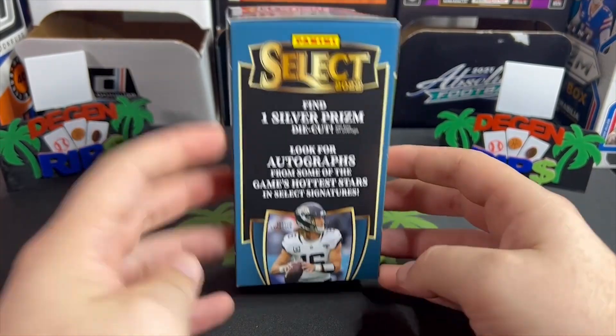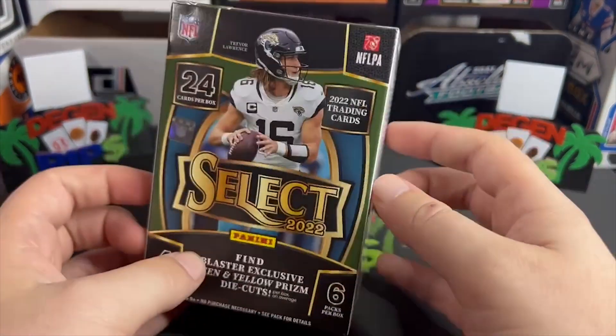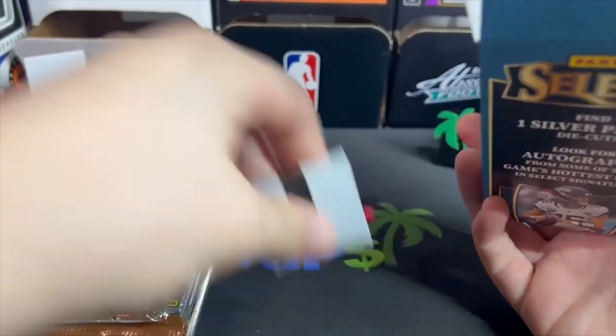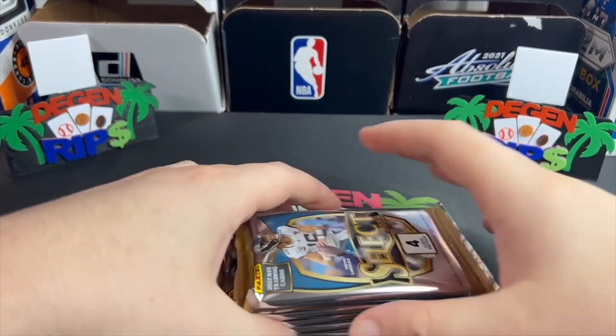One silver prism die-cut autograph, green and yellow prism die-cuts. You guys know what we're looking for — if you've probably watched a bunch of videos of this stuff being opened already, I don't have to map it out for you.